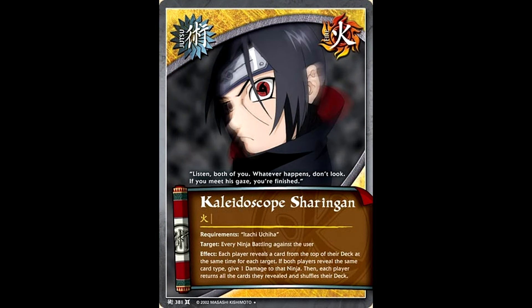The only real Uchiha jutsu we got was called Kaleidoscope Sharingan. If a Kaleidoscope Sharingan card comes out, only Itachi's going to be using it. It affects every ninja battling against you — you reveal the top card of your deck at the same time as your opponent, and if they happen to be the exact same card type, then all of your opponent's ninjas battling against you take one damage. Interesting thing about this card is just how little the cost is: you pay one Fire Chakra, and you have a chance of dealing three damage to your opponent's side of the board. This is another one of those cards that for now is just kind of mid, but going forward is going to see a lot more competitive play.